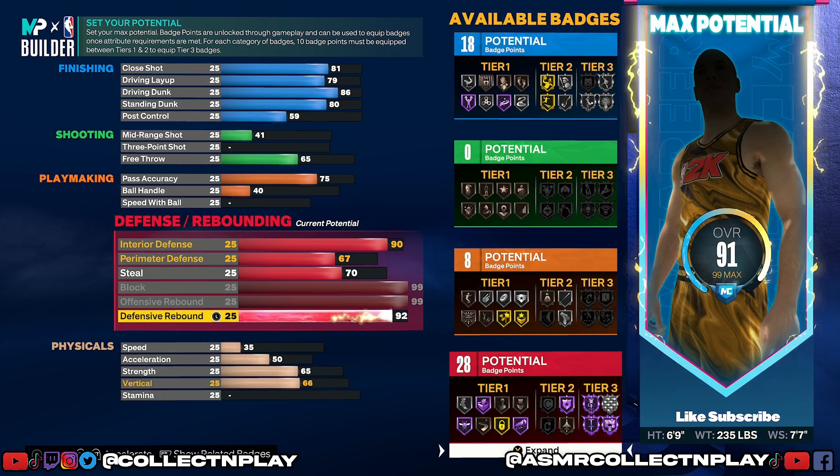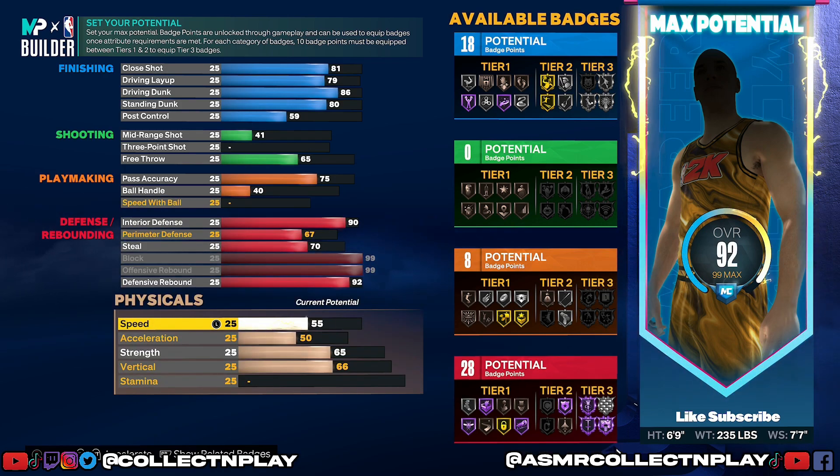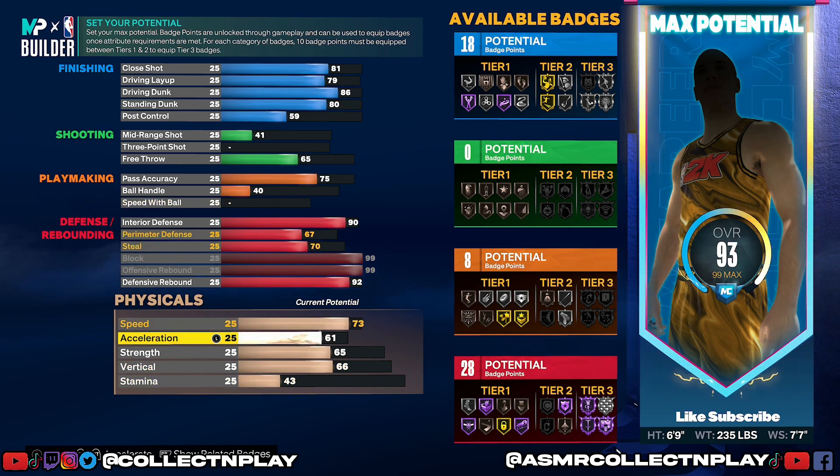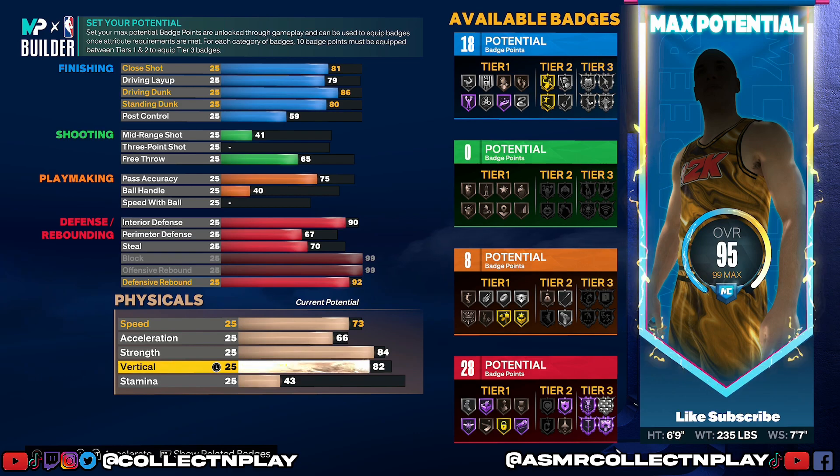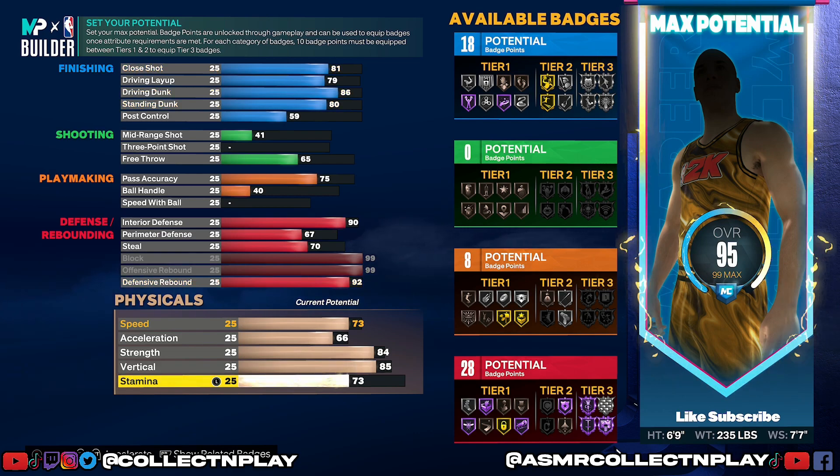Interior defense is going to be a 90, perimeter defense is going to be a 67, steal is going to be a 70. I'm just copying exactly what we had on our other build. Defensive rebounding is going to be a 92, speed is going to be a 73, and acceleration is going to be a 66. I already know what you guys are thinking — trust me, we're going to fix it in a second.